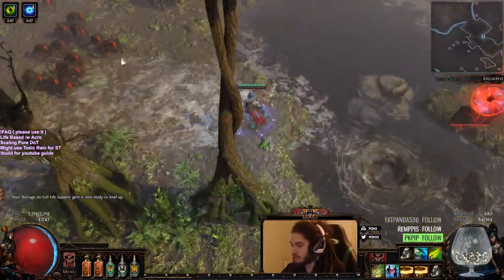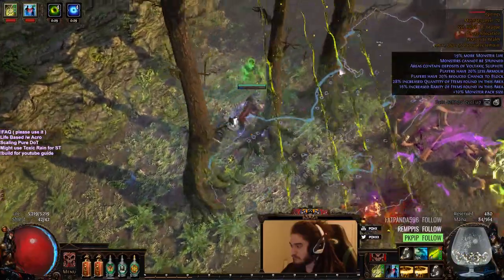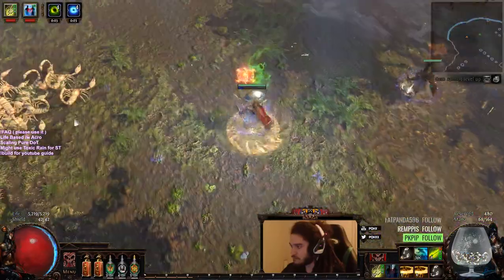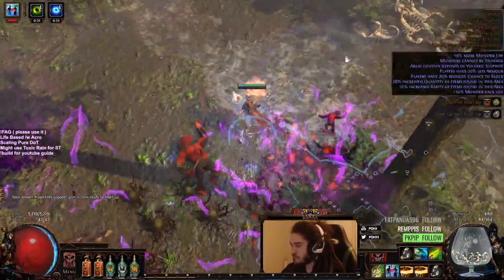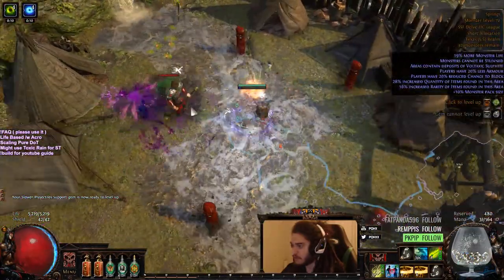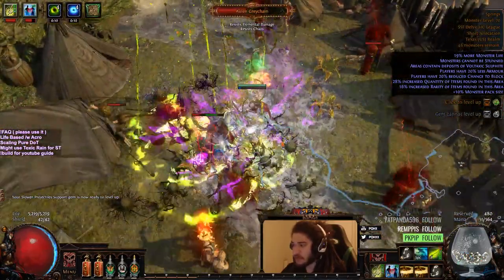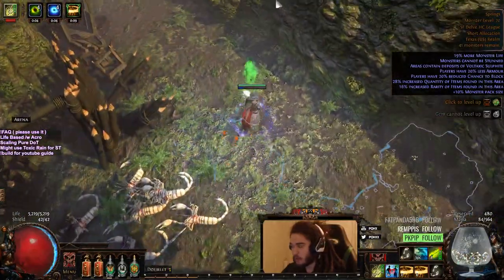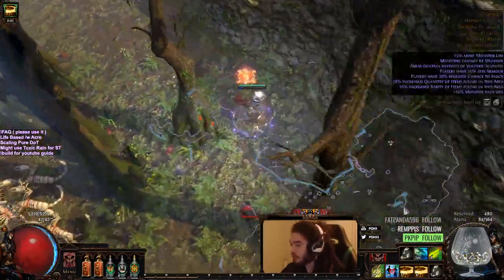I want to use Phase Run, but I don't want to lose my frenzy charges. So here's a demonstration of the single target. One thing to note is that I do not have good mana sustain yet at all — I didn't even use Rallying Cry there. So once I get proper mana sustain, the single target will go up significantly, and Trickster ascendancy will help greatly with our mana sustain.